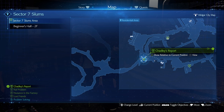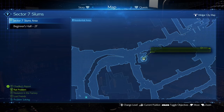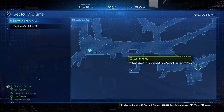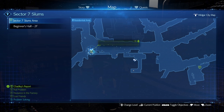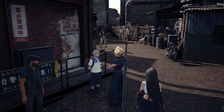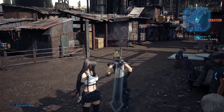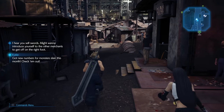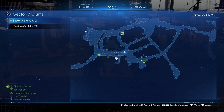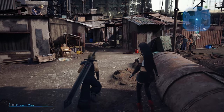Chadley's report — we can cycle with L1 and R1. Rat problem, nuisance in the factory, and Lost Friends. Let's just help Chadley first, then check the odd jobs. Please set the orb of Assess materia to your equipment and use it to gather battle intel. Let's go to the one that seems closest — Lost Friends. Just talk to Betty. I like doing these kind of things; it's nice to get to know everybody.